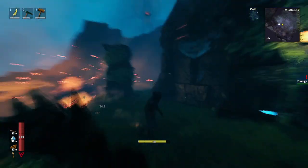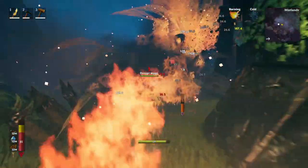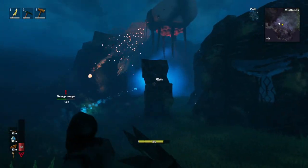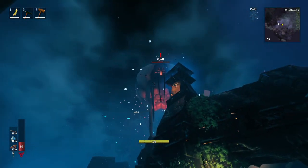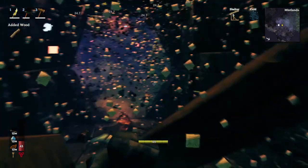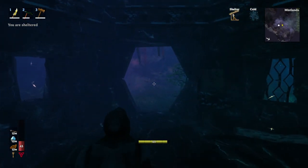But these mages can. You can do this, buddy. Come on. We believe in you. You got this - you can do it. Oh no... Damn. So the zhal will try and kill me, but I am actually right here, and the mage will kill the zhal.